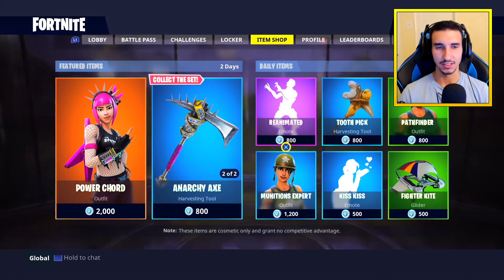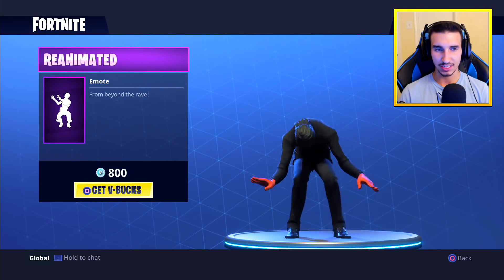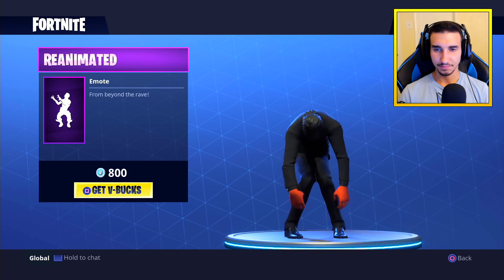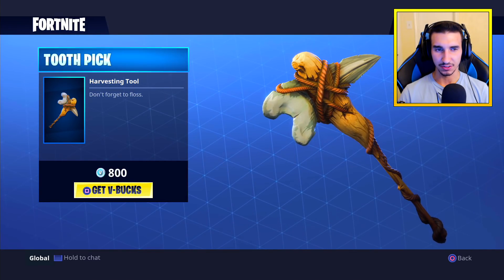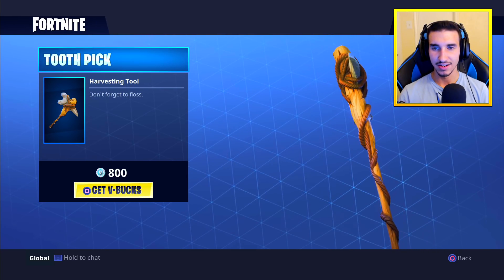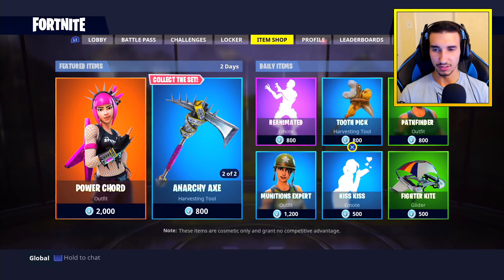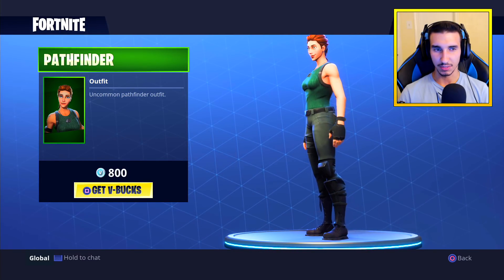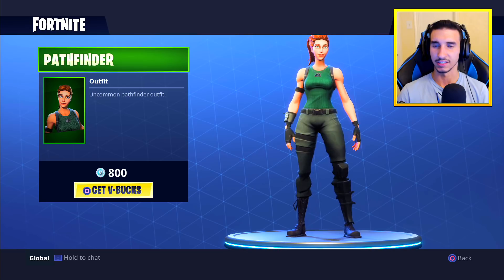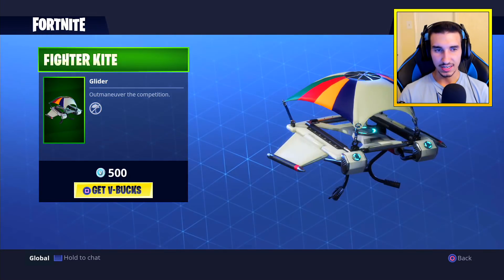Let's check out the item shop — starting with the daily items. First we've got the Reanimated skin from Beyond the Rave, we've seen this a few days ago, pretty cool. Then we have the Toothpick harvesting tool — 'don't forget to floss' — you've got a big tooth and a wooden bat with a rope around it, cool pickaxe but not the best. Both of those are 800 V-bucks. Then we have the Pathfinder outfit at 800 V-bucks as well — the only thing that makes it uncommon is the shirt and the dog tags, not really worth eight dollars.